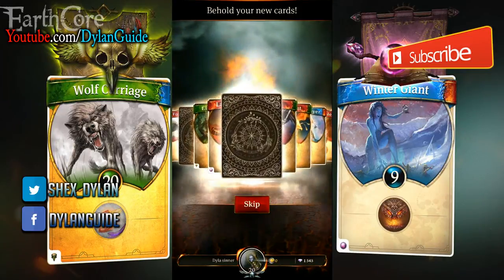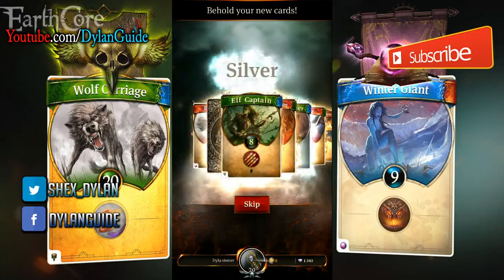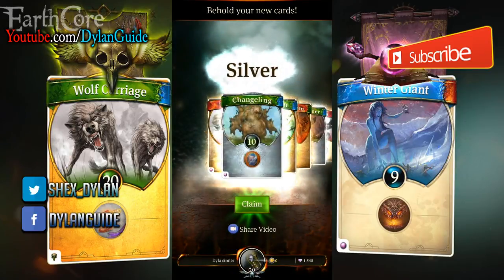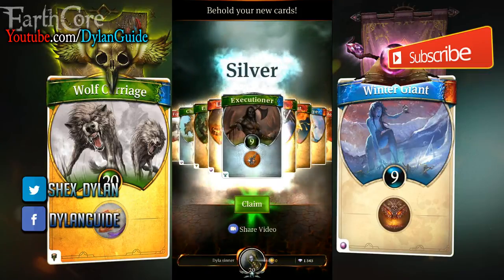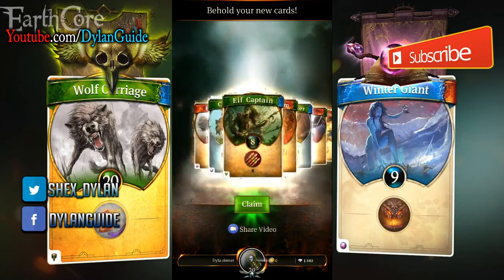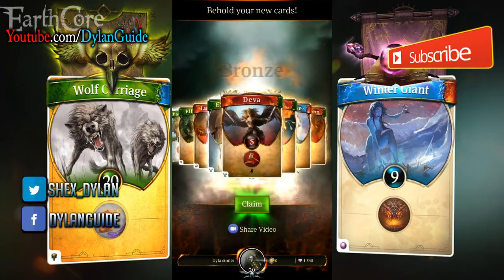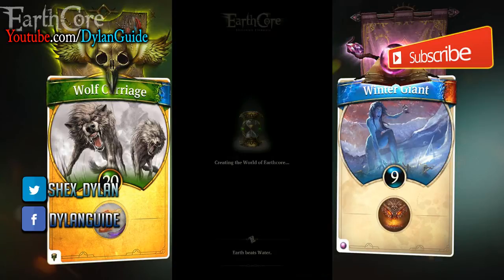Let's go for the silver. All right — Executioner. In the adventure map, I have this one. I am against this guy; I guess I'll beat him and see what he gives us. So these were great cards, I really love them. I'm planning to put this one and this one on the deck. Let's claim this one and see if we have enough gems to do the next one.